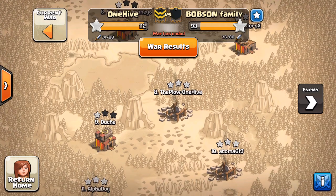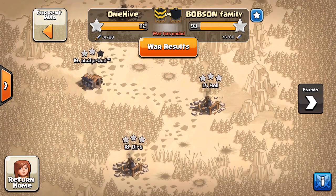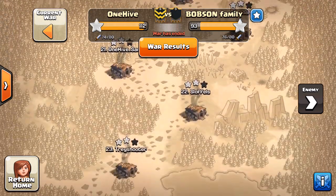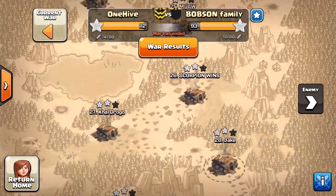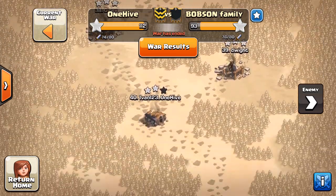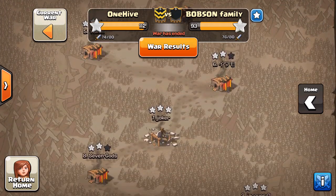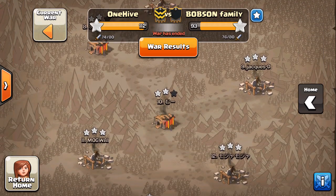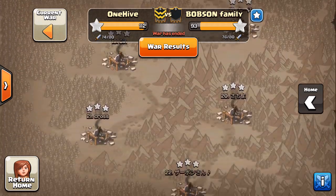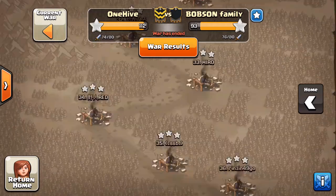They did a good job so we'll give them that respect. They got a couple of Town Hall 10 three-stars on our base, even some Town Hall 11s dipping down, but still very good. A lot of Town Hall 9 three-stars but there were a lot left on three-starred, and that obviously was the difference in the war. On our side we took out all their Town Hall 11s for two stars, Town Hall 10s was a mix of two and three stars, and Town Hall 9s were all three stars. Let's get to the attacks — good job to everybody at OneHive.